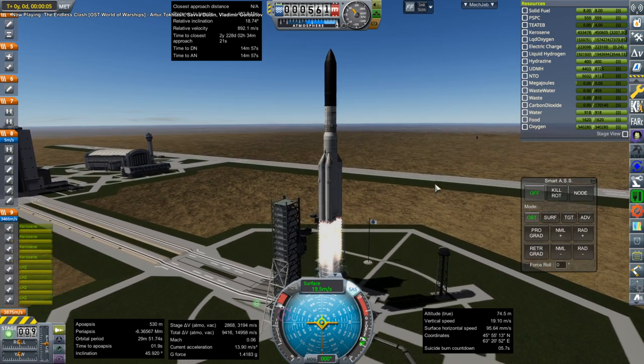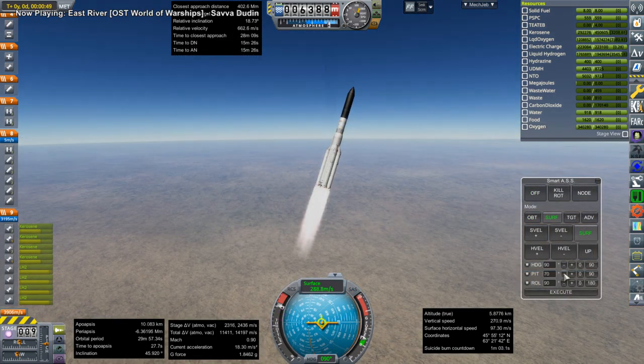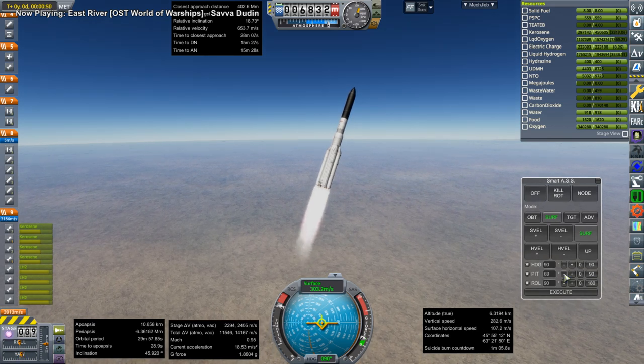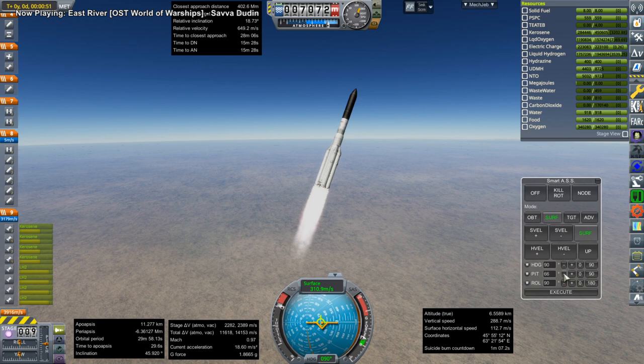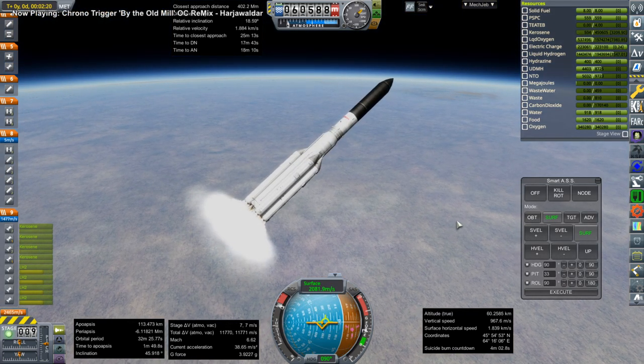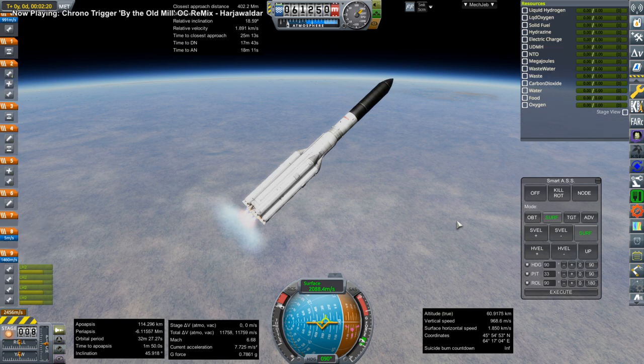Here we are launching the first module of MIR to the moon. We're using a Vulcan rocket with four boosters — you can also call it Energia, either way. We've got the payload on top of it and on the side of it. And here is booster separation.